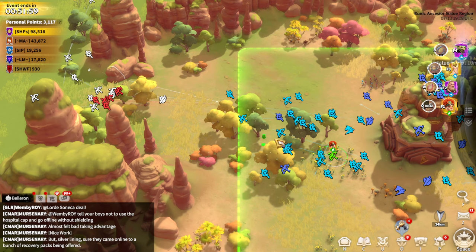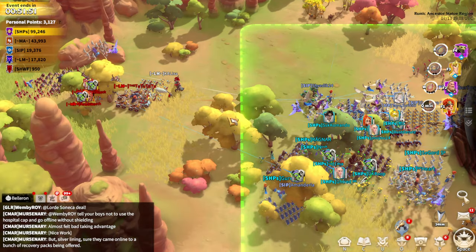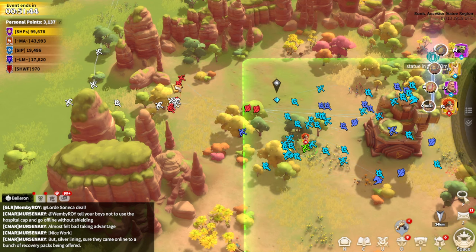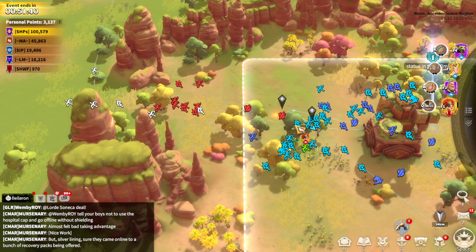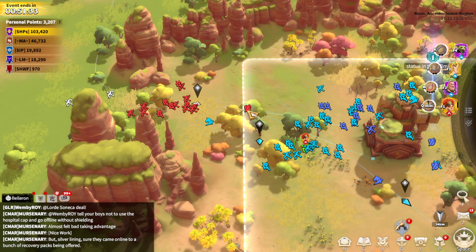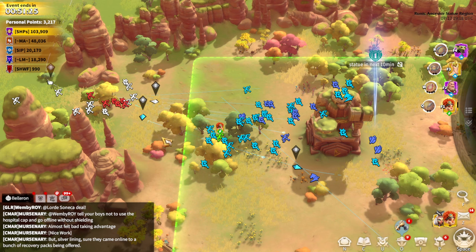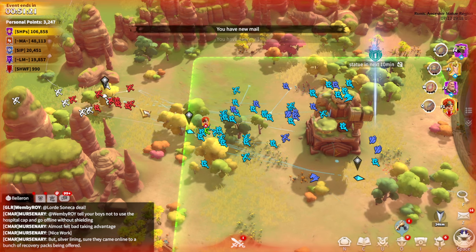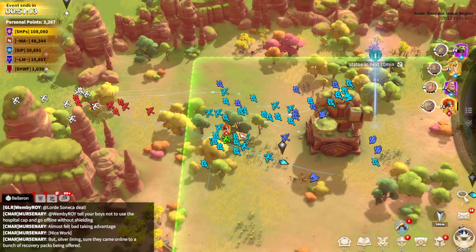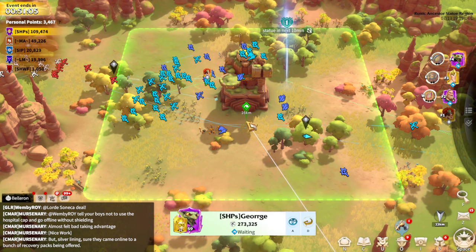If the enemy isn't showing up, it doesn't really matter how active you are — you need enemies to get merits. Our enemies right now, MA and LM, are mainly tier 4 alliances. In terms of power we have way more than them, which gives them a lot of respect for still showing up and fighting for points. The statue rules also got changed — in the past you had to fight inside the circle to get points, but now even if your legion is inside the circle and defeating legions outside, you still get points.